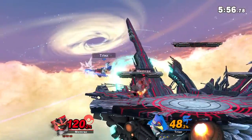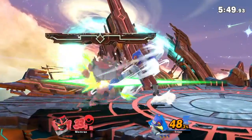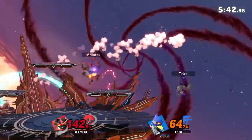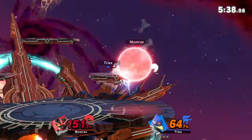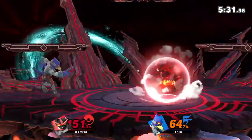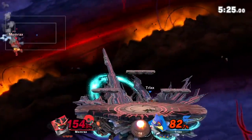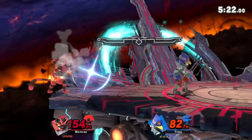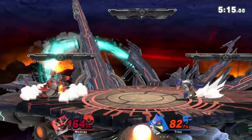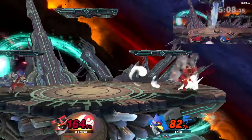I find trying to edge guard Incineroar too heavily is risky, especially now that the meta is progressing. They're getting a lot better at recovering - they're not the easily gimped character they were on day one. With the up-B having super armor, if they reverse their up-B and you try to edge guard them and miss, they can actually kill you. If they're up by a stock that can be the game. I like to stick around just underneath the corner of the platform when edge guarding, because he did a regular get-up into side-B and just missed me.